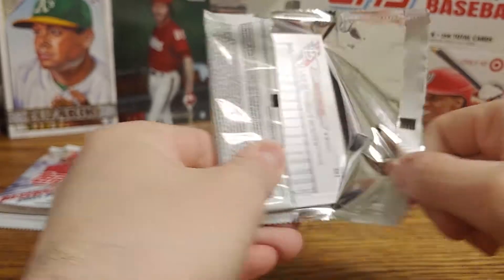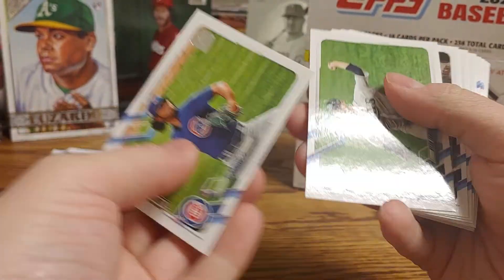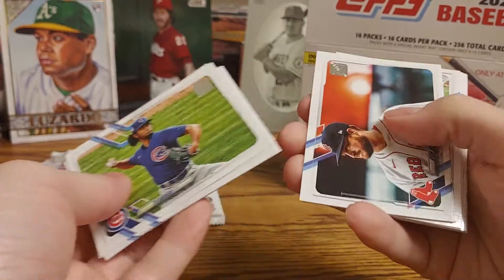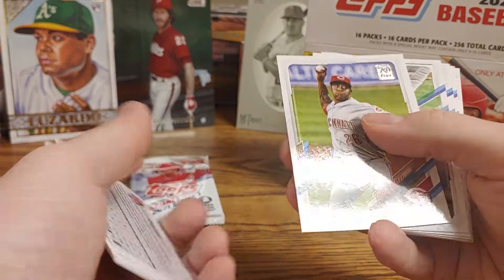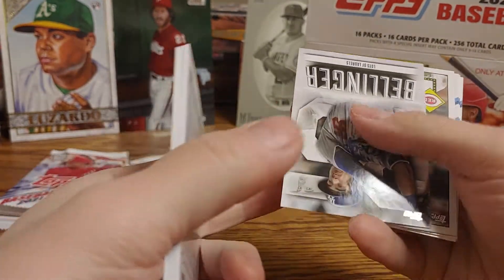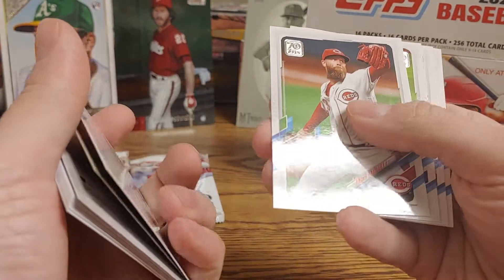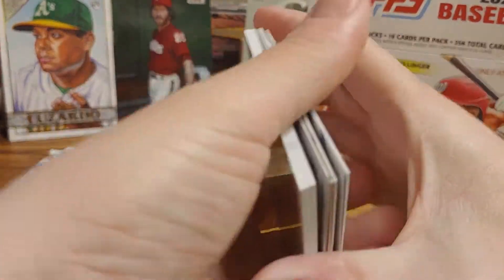Alright, going here. Alright, Yu Darvish, Ryan Yarborough, an Arizona Diamondbacks team card, a Pittsburgh Pirates team card, Ryan Brazier, Raisel Iglesias, David Bote, Jon Lester, Starling Marte, a Cody Bellinger insert, a Joey Votto 52, Kirby Yates, Archie Bradley, Pete Alonso, Ronald Guzman, and Yadier Molina.